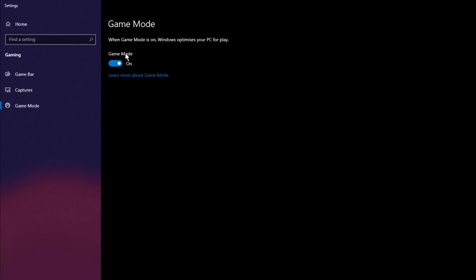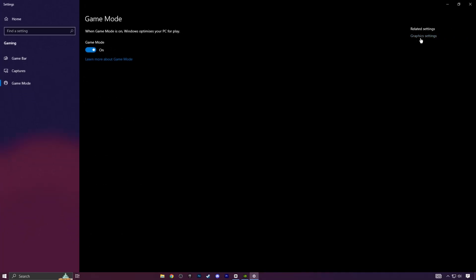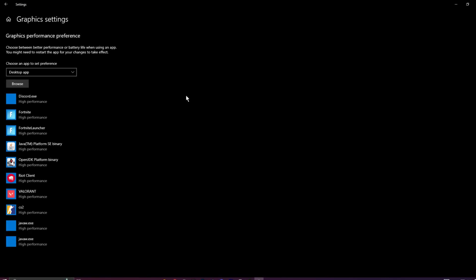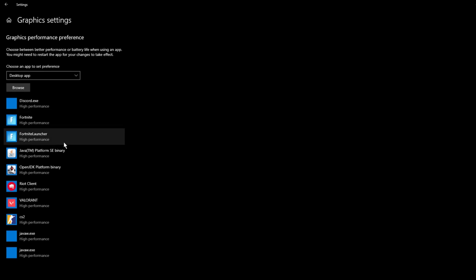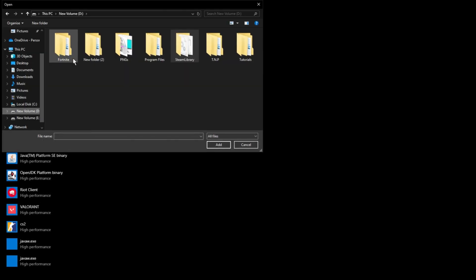Now for Game Mode — turn Game Mode on and go to Graphics Settings. Here you can set your game to High Performance, so your PC gives its maximum power to your game. Browse to your game and set it to High Performance.